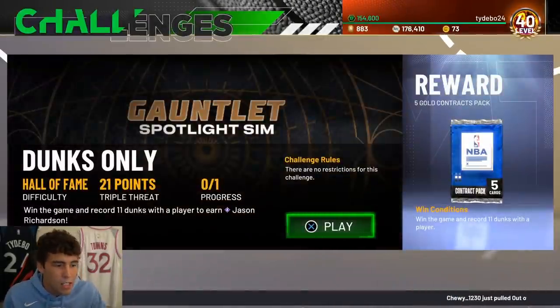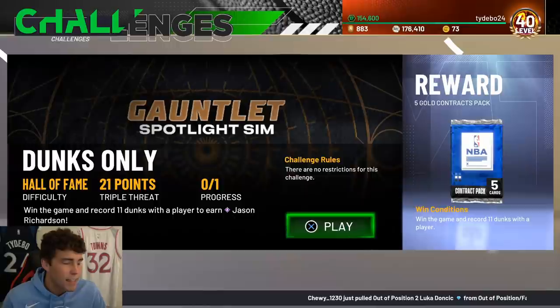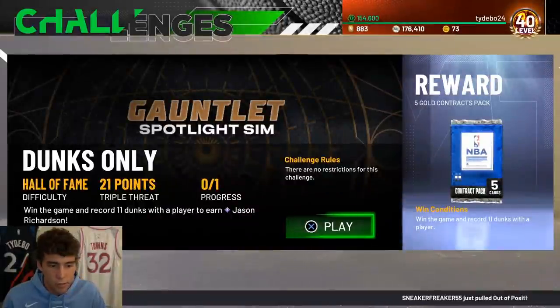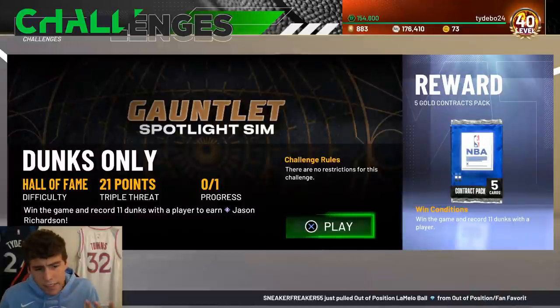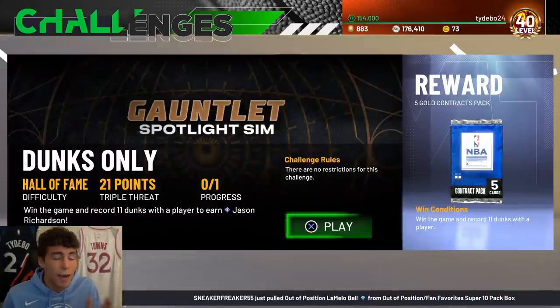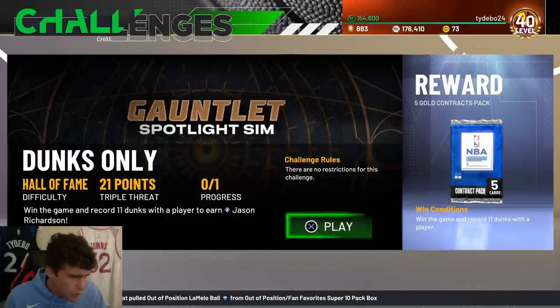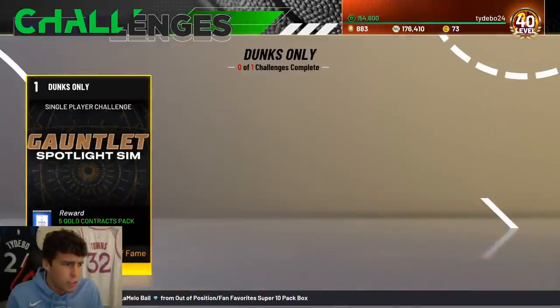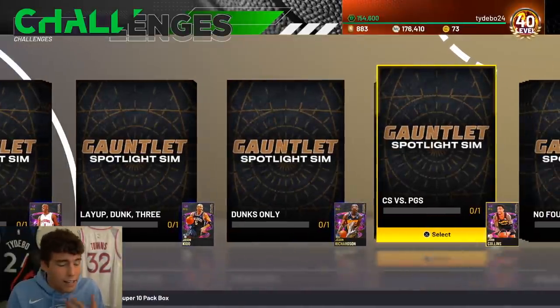After that challenge, there are no restrictions - you must win the game and record 11 dunks. This is probably the easiest challenge ever. It's triple threat, so just run passing screen away and burst to the rim. If you don't get a dunk animation, pass out of your shot to keep things going. Every time you get a dunk animation you're in good shape. Eleven dunks in one triple threat game - Jason Richardson is a decent card and an easy challenge.